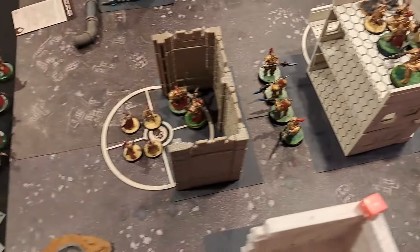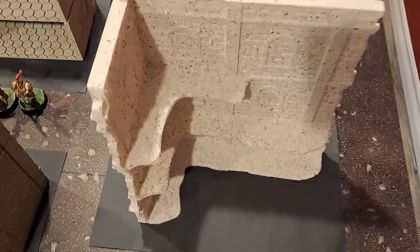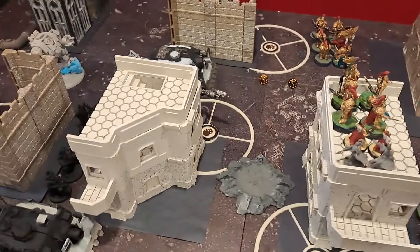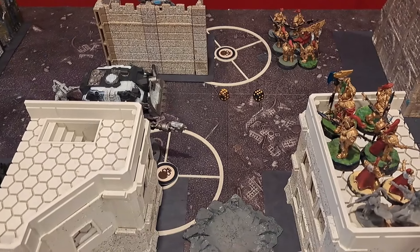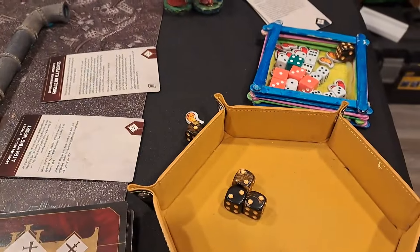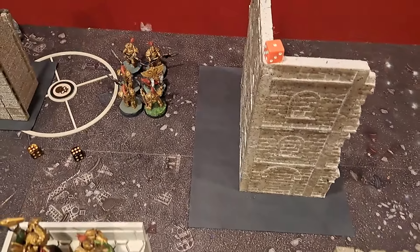Cody spends a CP to Overwatch with his Invictor Tactical Warsuit. Everything bounced except the Flamer got 8 hits through, only wounding 3 times. But I rolled three 2s — and it's minus-1 AP with ignore cover — so I have to put the wounds on my God of Exiles, leaving him down to 1 wound.